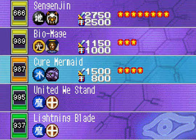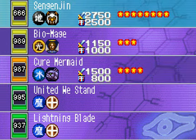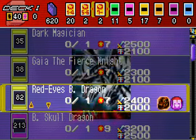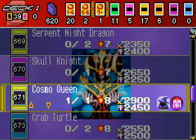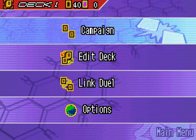We got Cure Mermaid, United We Stand — that's cool — Lightning Blade, and Sengenjin. I don't really need to worry about that because I've got Blue Eyes and Barrel Dragon. What is my other level 7 monster? I've got Blue Eyes and Sang of the Thunder. I think I might want to swap him out for either Buster Blader — because I picked that up earlier — or better yet, Cosmo Queen. Alright, I'm going to stop the video here, and in the next part I'm going to have some more duels and hopefully get the Ghouls unlocked sooner.